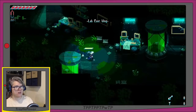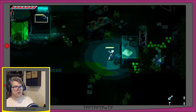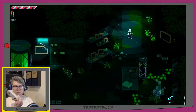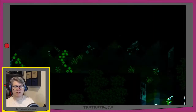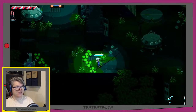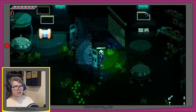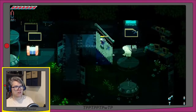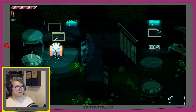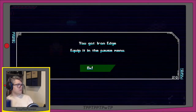Lab East Wing — more of the same. I'm using my 8BitDo Pro 2 controller, which definitely feels right — the Super Nintendo style controller. We're up in the weapons research room. There's a big glowing chest but I can't get to it because there's plants in the way. Oh wait, there are stairs — we can go up and jump down. Hello treasure chest! Press X — we got an Iron Edge. Equip it in the pause menu.